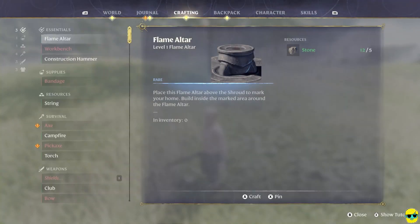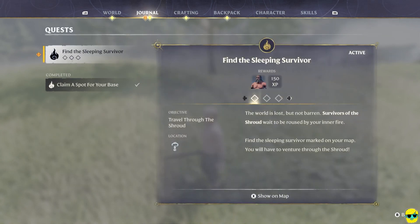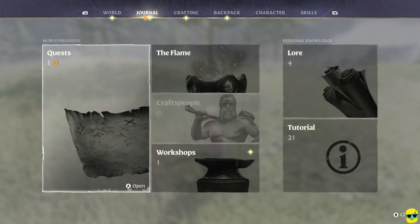Let me check the old journal. They say: find a sleeping survivor. The world is lost, but not barren. Survivors of the Shroud wait to be roused by your inner fire — I have a very strong inner fire. Find the sleeping survivor marked on your map. You will have to venture through the Shroud. I'm ready to go through the Shroud.